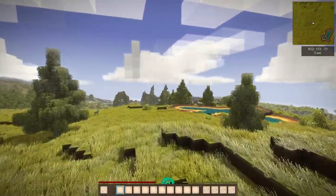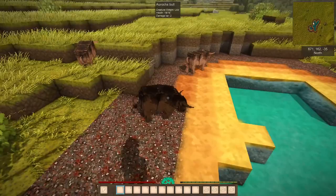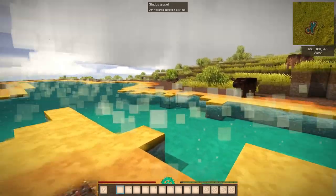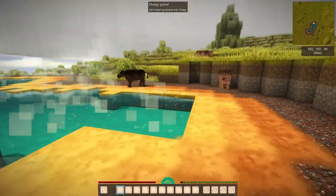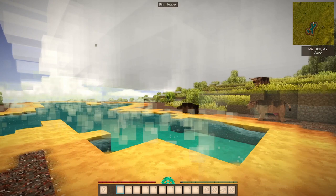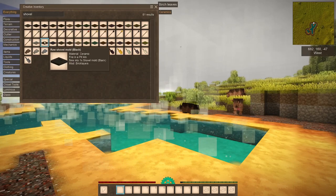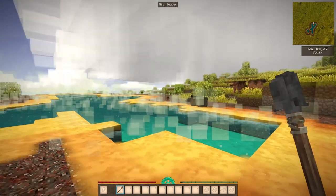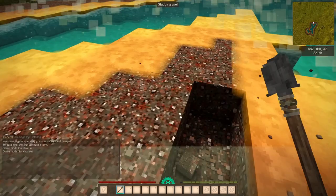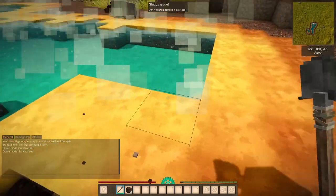Wow, look at that, that's beautiful. Can I punch a cow and get it to go in the water? The water looks deadly — I'm assuming that it is. And this is sludgy gravel. Let's get ourselves a shovel and see if we can pick it up. Yes, we can pick it up. This must be the hotter sludgy gravel.